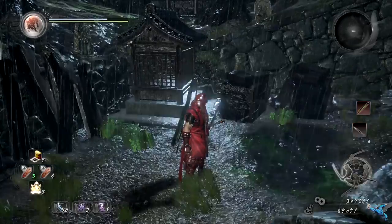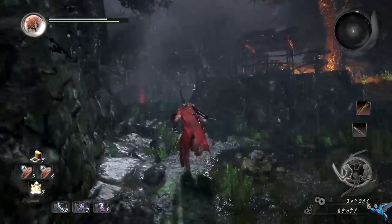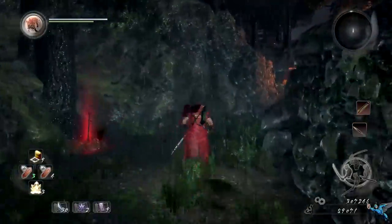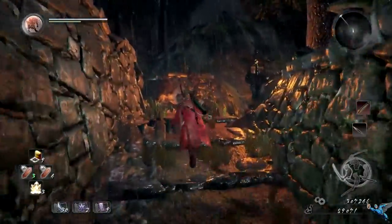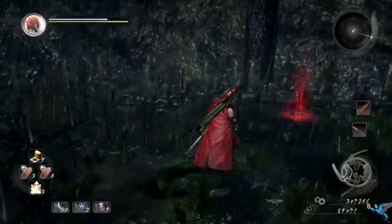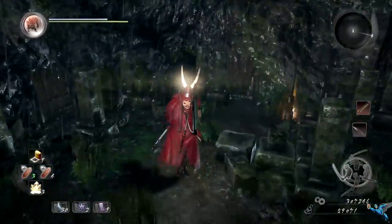From the last Kodama, head all the way up the path almost right to the boss, but stop slightly before it. Keep heading up and on the left you will eventually run into a graveyard, and inside the graveyard you'll be able to find the last Kodama for the level.